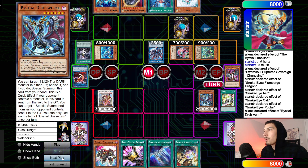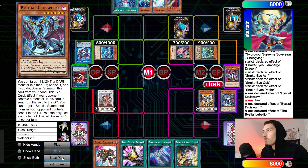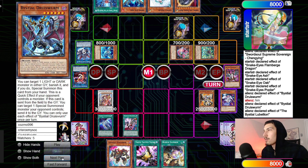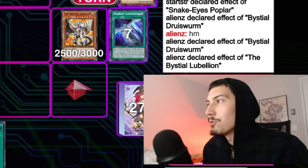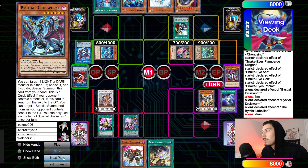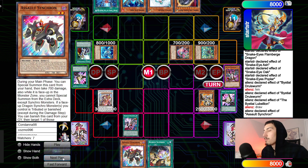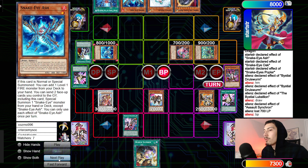Druis Worm targets Magnamute to banish it, summons it out. He's thinking — gonna attribute off the Druis Worm for Bestial Lubelion, attack Druis Worm, send the World Sea. Lubelion effect places Regained in the spell-trap zone. Activate Illumination, dump the Trail, then Talons — immediate Cross Out to draw. Very nice. Assault Synchron summons itself, then go to Battle Phase.